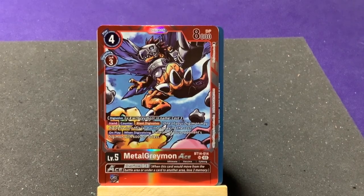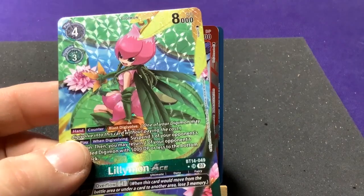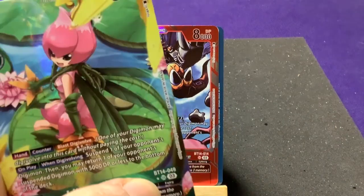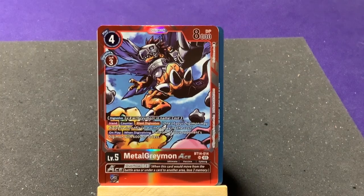We also got MetalGreymon ACE! I need to point out — I wasn't sure what Lilymon's star symbol meant, but this one also has a star by its rarity, so I wonder if that indicates alternate artwork. It does have overflow three as well. We haven't had MetalGreymon yet, so I wonder if we won't be getting the ultimate or mega versions since most of them didn't have mega versions.